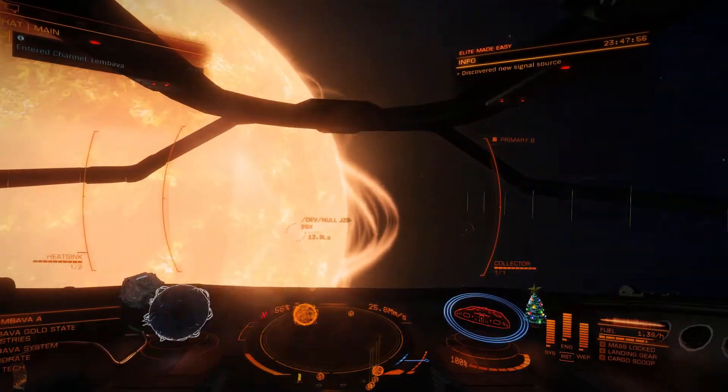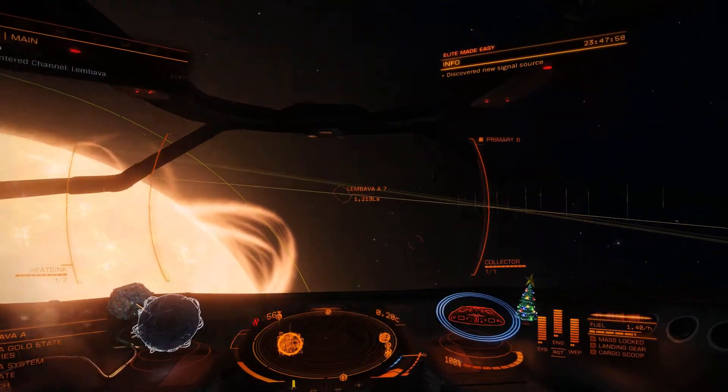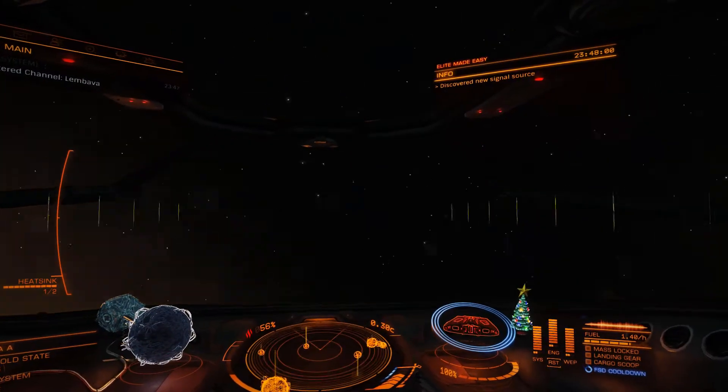These signal sources are typically found in deep space. You can enter deep space by flying greater than 200 LS away from the star and orbital plane.